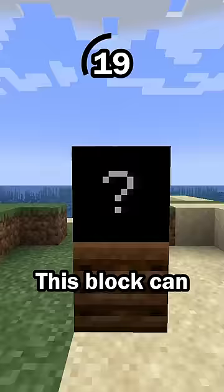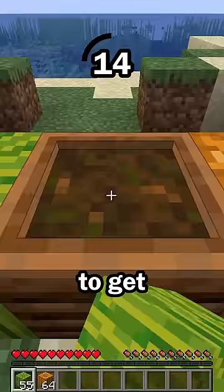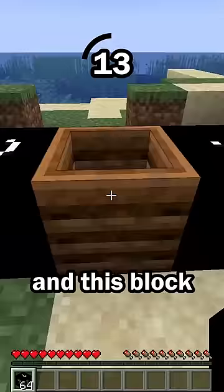Hit number five: this block can be composted. Some blocks, like melons and pumpkins, can be used in the composter to get bone meal, and this block can also be used.